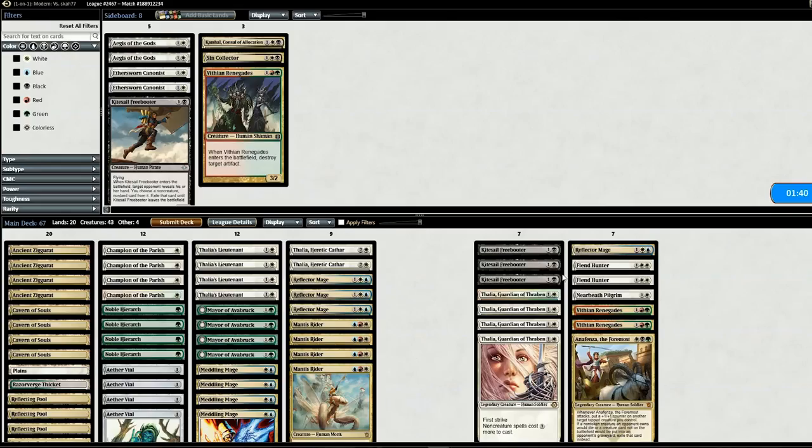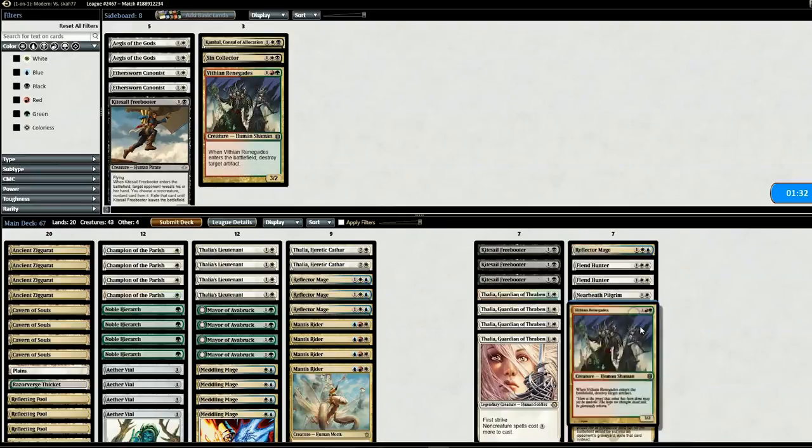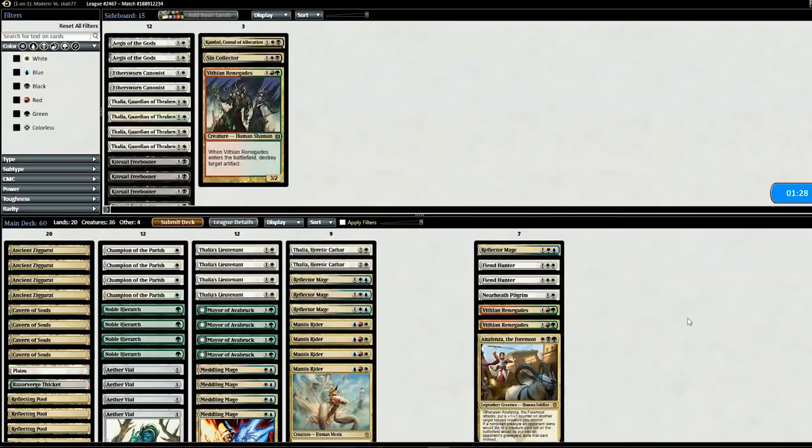On to game two. Going into game two, I'm going to get rid of all the Kite Sail Freebooters and all the Thalias. Put in a Reflector Mage, two Fiend Hunters, the Lifelink dude, the anti-artifact guys, and Anafenza because why not? Let's go to game two.